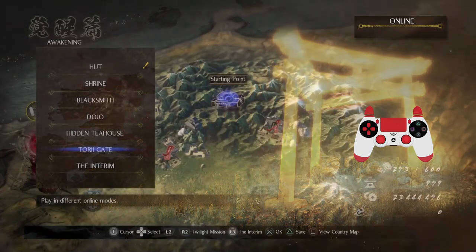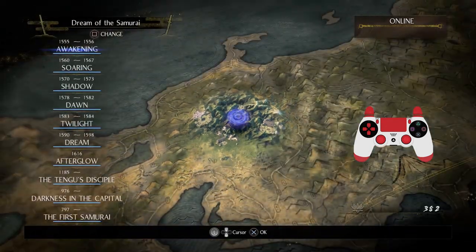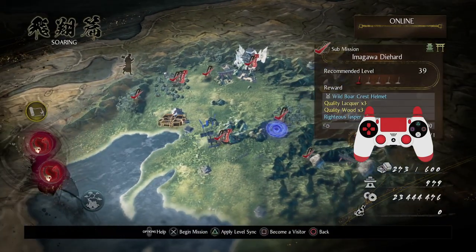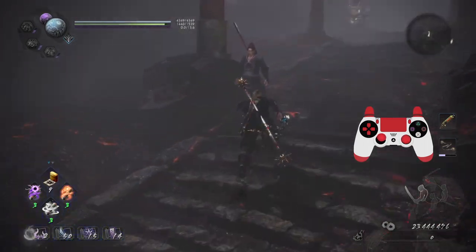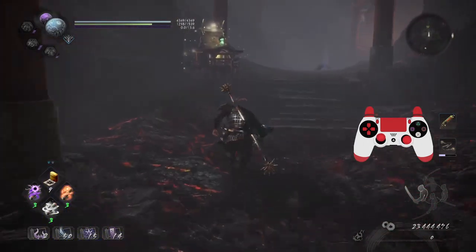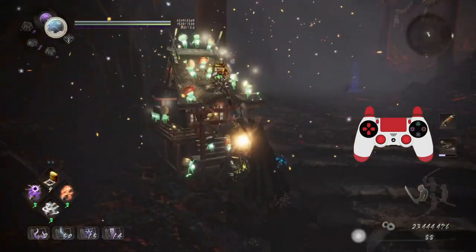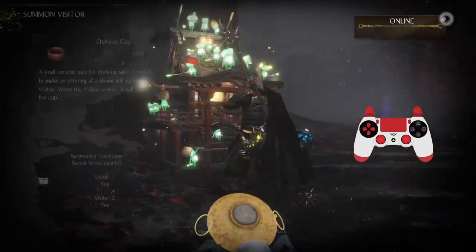But let's explain how we can have the situation flipped. Let's say you want someone to visit you. How do you do that, and why would you want to? It's pretty simple — all you've got to do is go to Summon Visitor.